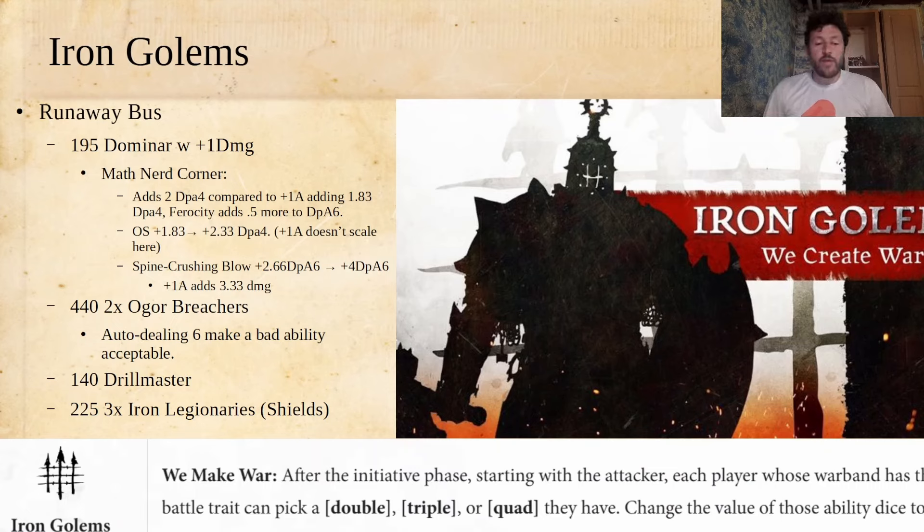Luckily, Iron Golems now have We Make War. After the initiative phase, starting with the attacker, each player whose warband has this battle trait can pick a double, triple, or quad they have and change the value of those ability dice to six. Almost every other faction that has a trait that messes with the value of their ability dice has to jump through some hoop for it — both Zeech factions have to jump through a hoop, there are a few others that have to do weird stuff. But here it just happens every round, once. That's amazing, and it lets you do a lot of cool stuff.